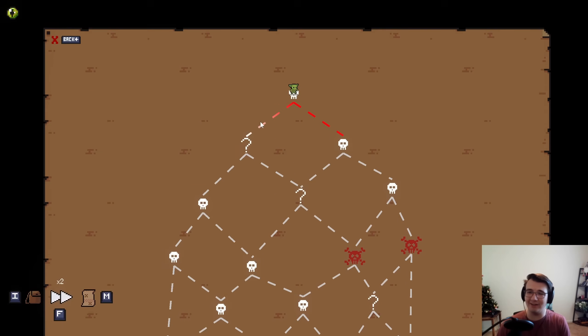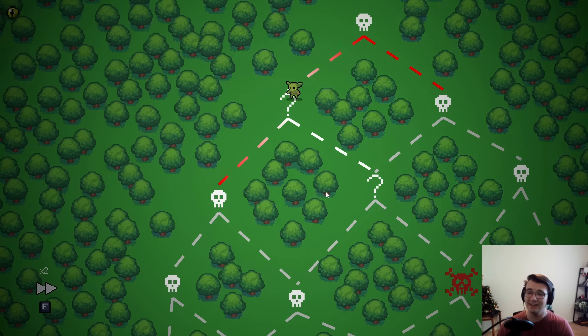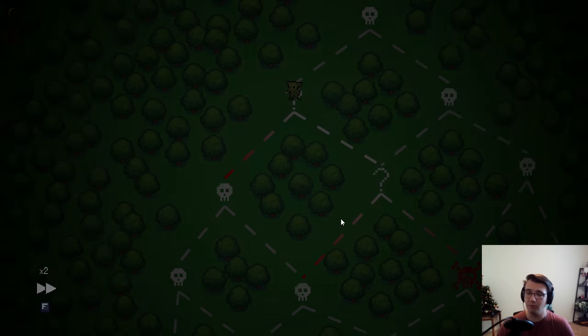Yeah, there's some major stuff I'm looking for, and I hope I come across it this video. I've been looking for it for a while. And to start things off, I want to get a Doctorb. Early heal, nothing wrong with that. Now, to get a lot of the new stuff, I'm going to have to go to question marks — to get these novelties, I've got to dig through the question marks. And I got a chest. Stones get plus one plus two. It's pretty good, well worth my visit.